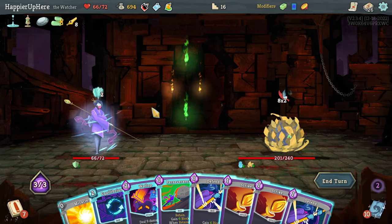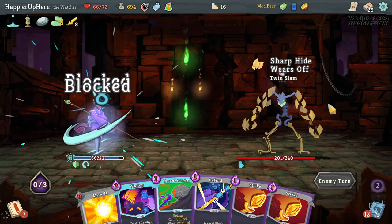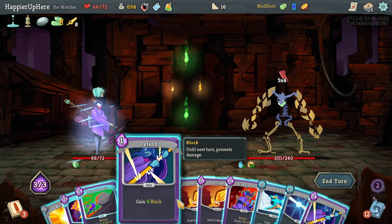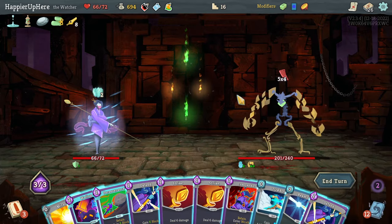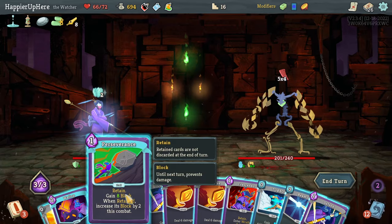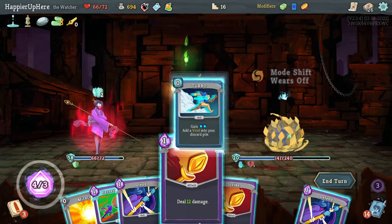16 incoming — Wallop alone is enough. Actually I can just do Equilibrium — that way I'm fully defended. Let me play a Defend to free up my hand. 20 incoming — I could do Crescendo again, that's risky. I can also defend for 21 with Turbo. If I do Crescendo I'll deal a lot of damage with double damage too — very risky for next turn. I do have Perseverance, let's risk it. Crescendo, Beam Cell, double damage, Wallop — 54 damage. Then Turbo and two Strikes.